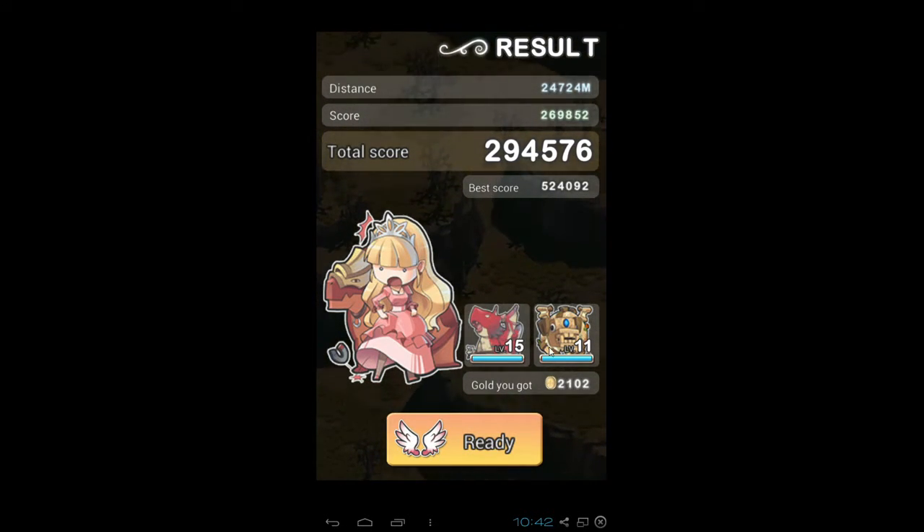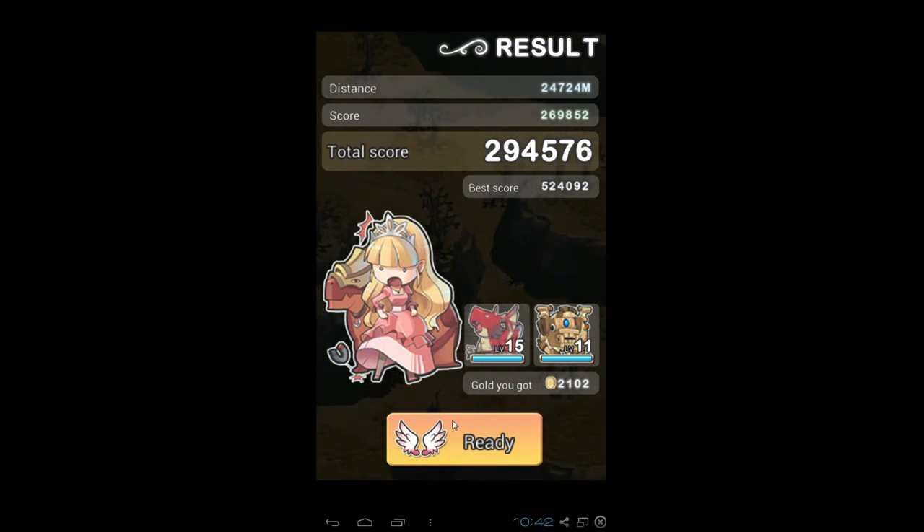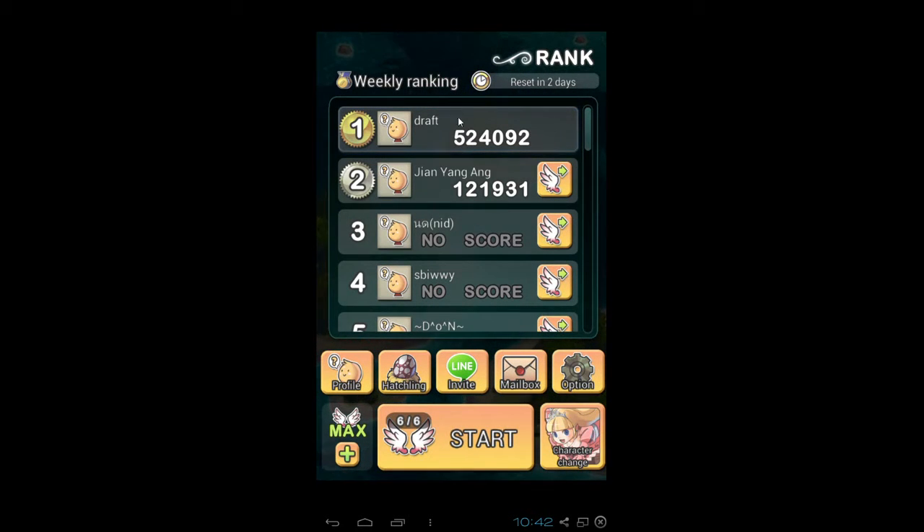I got 294k. This pet is actually a copy pet — it's a fast bullet-shooting pet which copies your element. So whatever element your main character is, it copies that. In this case, the Princess — I didn't buy anything for her, so she's neutral element, so it doesn't shoot as effectively. Thank you very much for watching my video. Please like, subscribe, and share this video, and I will see you again in the next video. Bye bye!